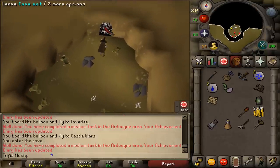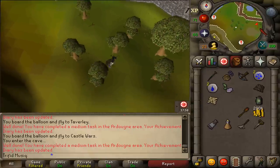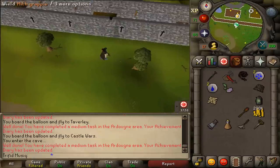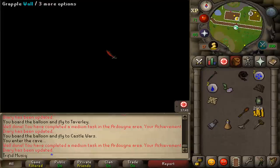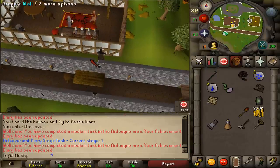Exit the cave and continue going east. Keep going east until you see a shortcut sign on the southern wall of the Yanille wall. Equip your crossbow and Mithril Grapple and grapple the southern Yanille wall. Then jump off the wall to enter Yanille. This was task number 9 out of 12.